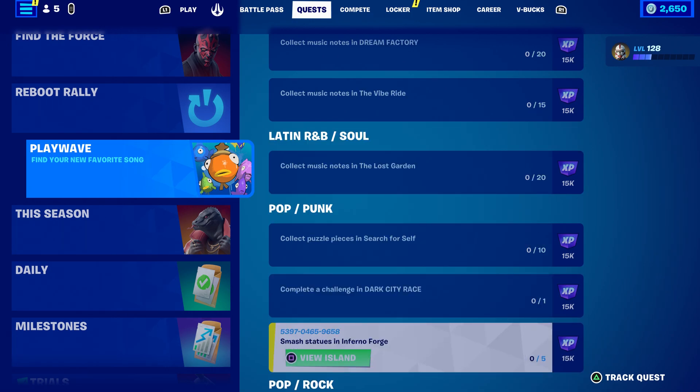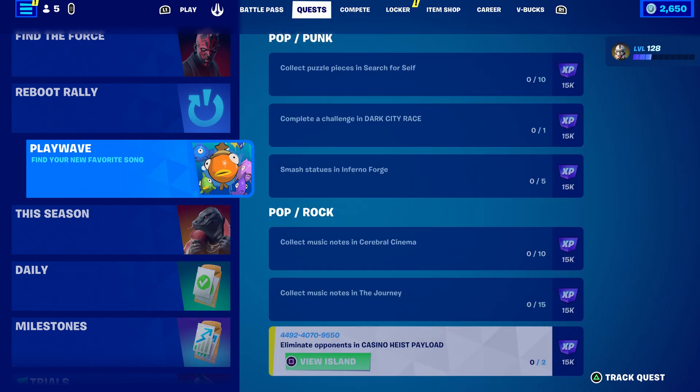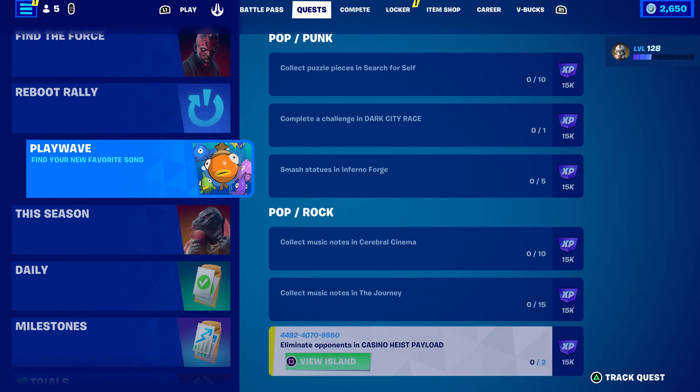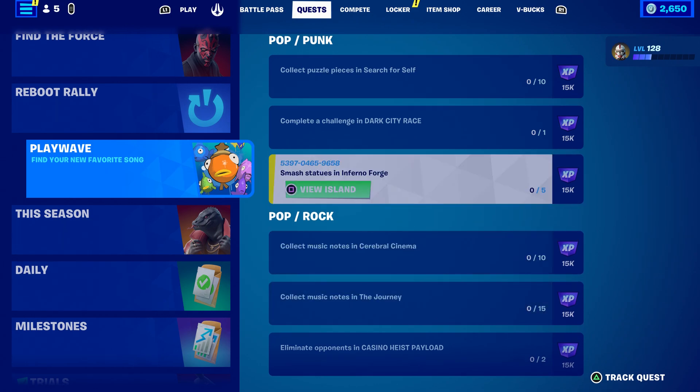And then pops and prompts. Collect puzzle pieces in Search for Self. Collect a challenge in Dark City Race. You got also Smash. And then you have the Pop and Rock, which is collect music notes, eliminate opponents. So these are all the challenges that you guys need to do.